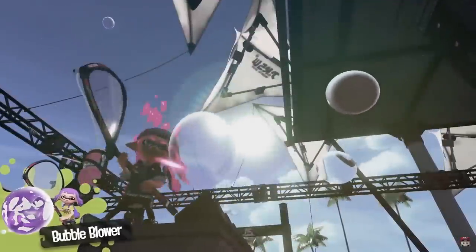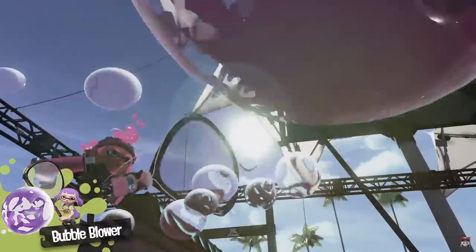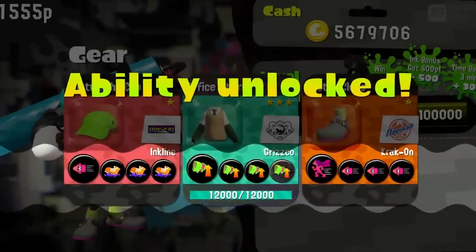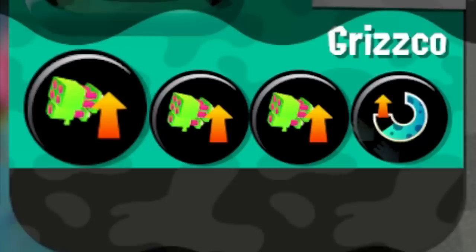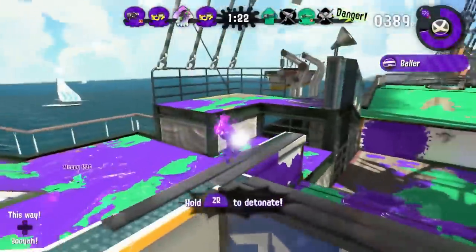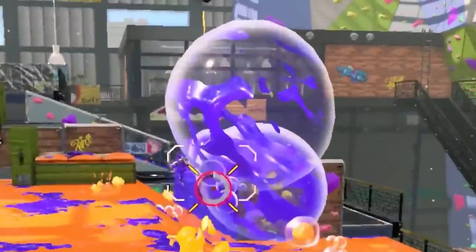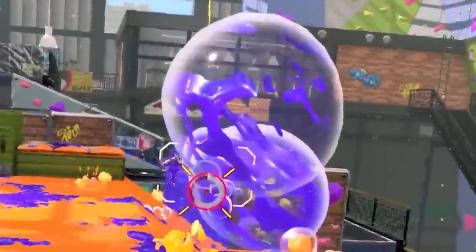Bubble Blower was the first Poisson special to be launched in Splatoon 2. In the trailer, you could throw up to three bubbles of varying size, depending on your gear. Of all specials, Bubble Blower makes the best use out of special power-up. You have things like Ballers, which have increased explosive power, and then you have three bubbles that are freaking bigger than Russia. Look at these bad boys — freaking three nuclear bombs ready to go off.